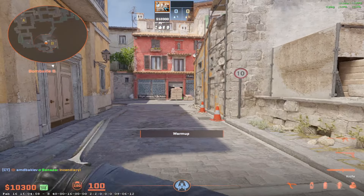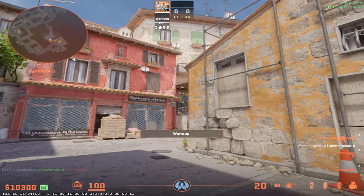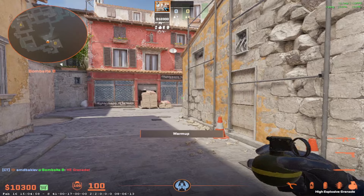The second guy can do a few things. One thing is he can throw a nade from here, like this, that will land similar to the first nade, so you will do damage to more people, or you could even get a kill with the nades.